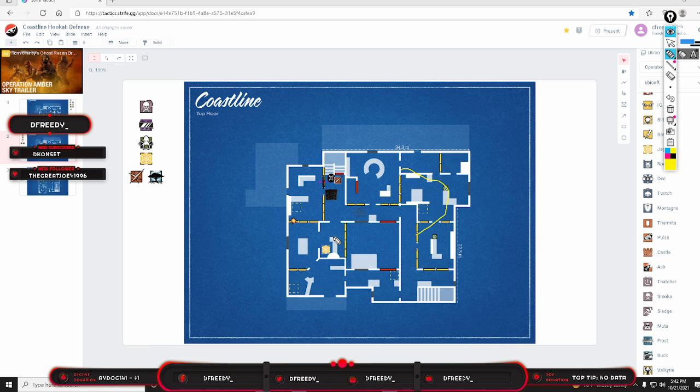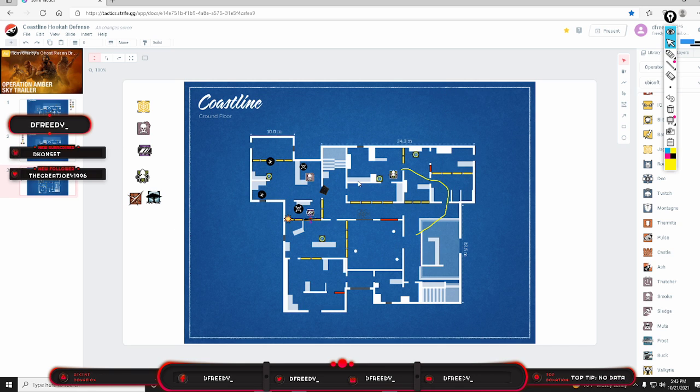It's mainly about delaying time and stalling. Jäger doesn't have much in Billiards to help him so he has to be very sound-aware — Aqua cam calls are important. If they shoot Aqua, he knows they're going to try and clear Billiards. These small details matter.